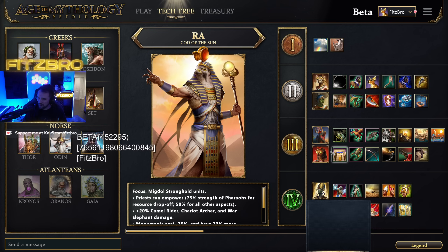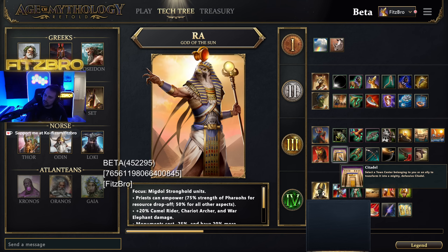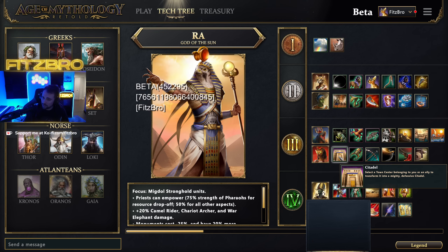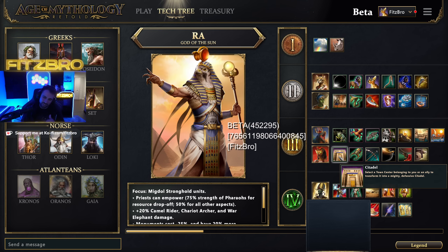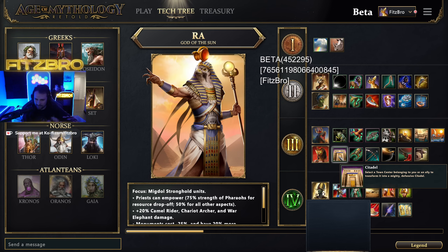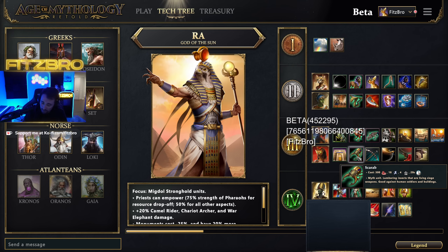Your other Heroic Age option is Sekhmet, which is often what I went with in Retold. Her god power is Citadel — you put it on your town center and it turns into a mighty defensive citadel. Very nice if you go for a fast Heroic and are under attack. You can also use it on an ally's town center, and since it recharges you can place multiple citadels.